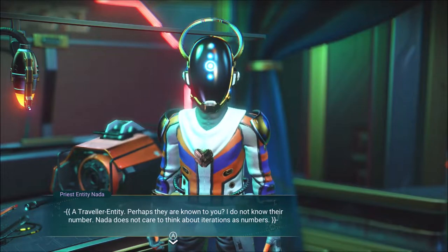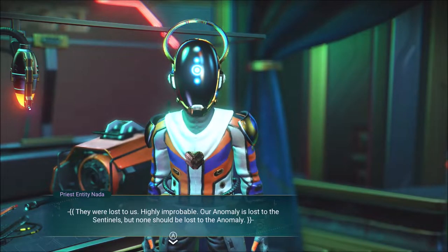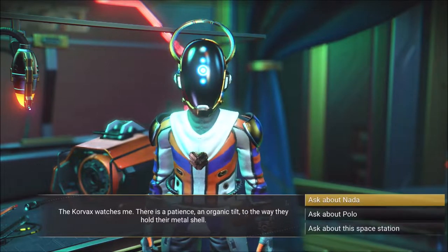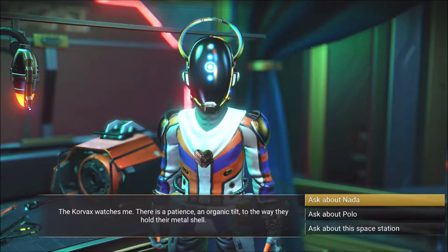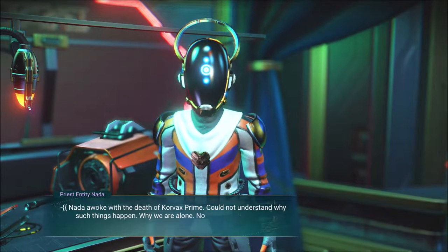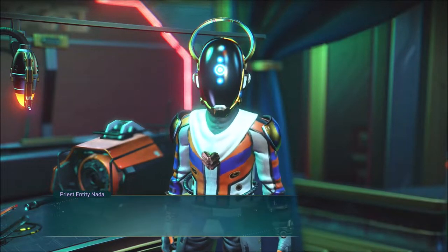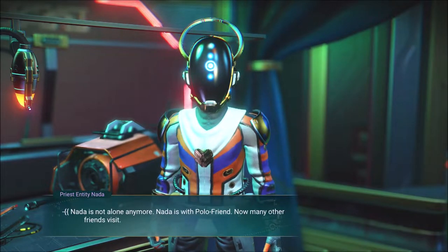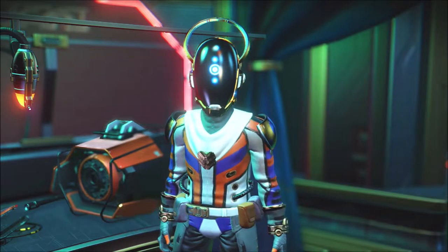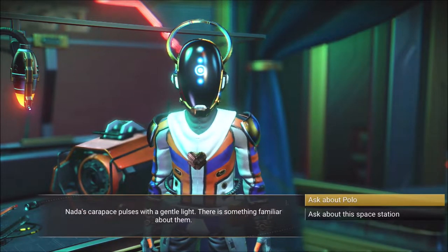We ask about Artemis: 'Traveler entity — perhaps they are known to you? Known their number? Nada does not care to think about iterations as numbers. They're lost to us — highly improbable. Our Anomaly is lost to the Sentinels, but none should be lost to the Anomaly.' Corvac watches. There is a patience and organic tilt to the way they hold their metal shell. Nada is not alone anymore — Nada is with Polo, friend. How many other friends visit? Our convergence is small, but Nada is happy.